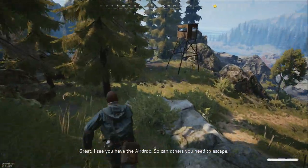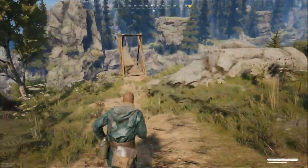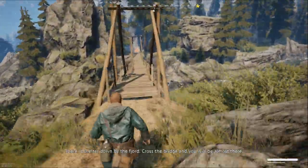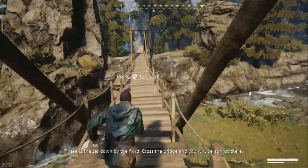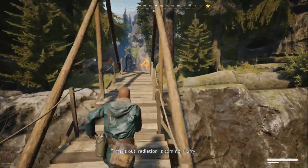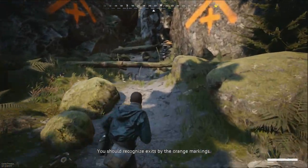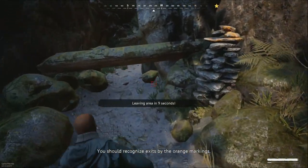Other outlanders will also want the airdrop's precious contents, so watch your back and always be prepared for a fight. Now that others can see you have the airdrop, you need to escape. There's shelter down by the ford — cross the bridge and you'll be almost there. Time is out, radiation is coming, hurry. You should recognize exits by the orange markings.